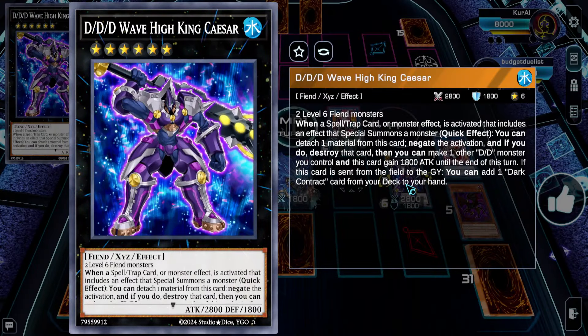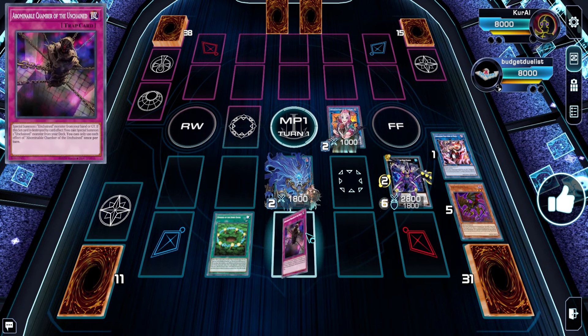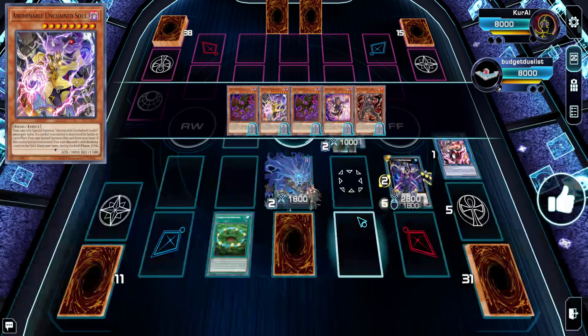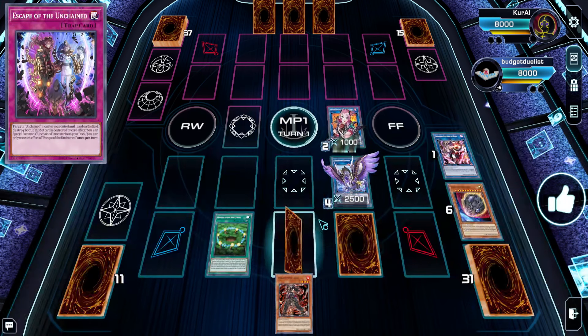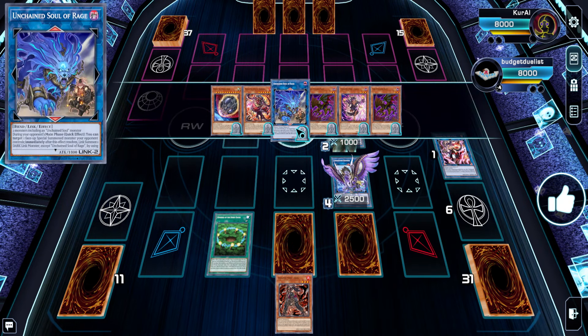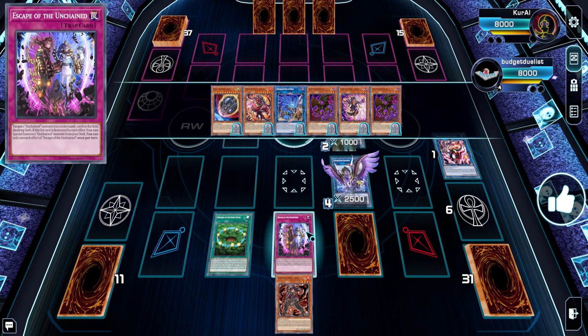Combo one ends on Dedede High King Caesar with Unchained Soul of Rage, plus protection from Mudcracker from the other end, and the Chamber which will lead you to the Unchained Soul in the graveyard — basically giving you 4 to 5 interruptions. The second combo ends with a Nightmare Griffin, locking your opponent from effects if monsters are not linked, backed up by Unchained Escape and the Chamber, which gives you a line to Unchained Soul of Rage in the graveyard — counting as 1 or 2 additional interruptions.